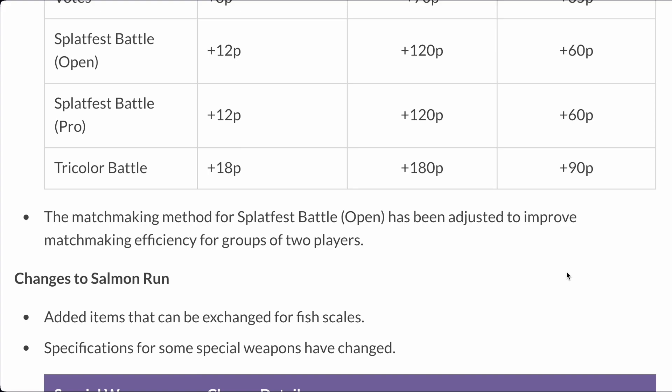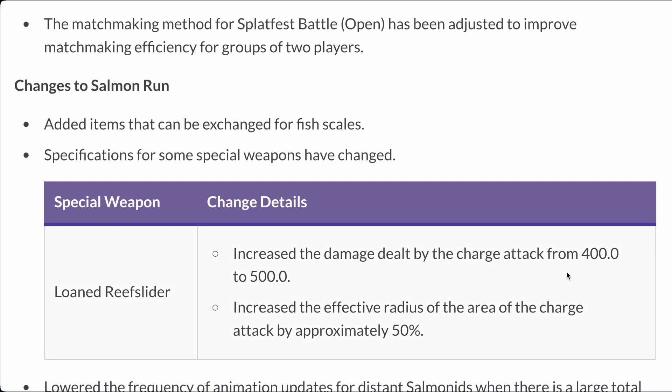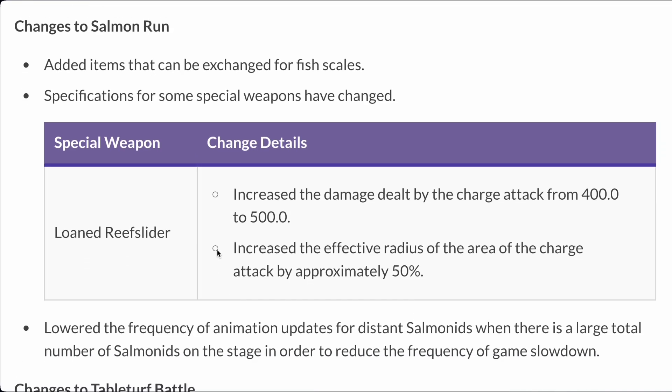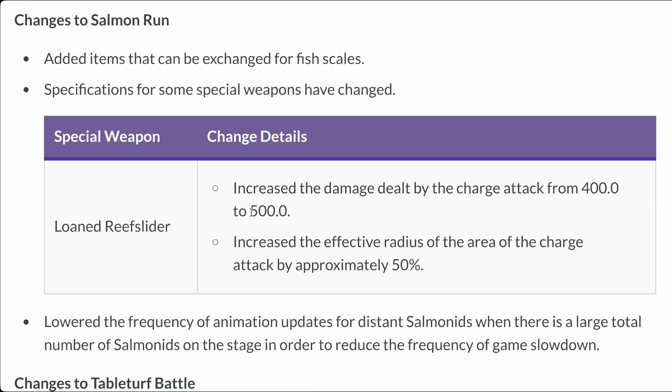The matchmaking method for Splatfest Battle Open has been adjusted to improve matchmaking efficiency for groups of two players. I'm glad — not sure how they're going to improve the efficiency, but at least they're doing it. Also, the Loaned Reef Slider — which is the Reef Slider you get during Salmon Run — has had its damage increased.